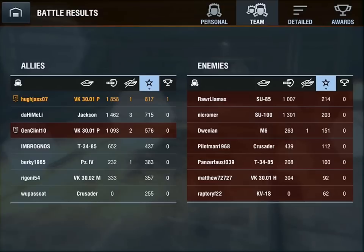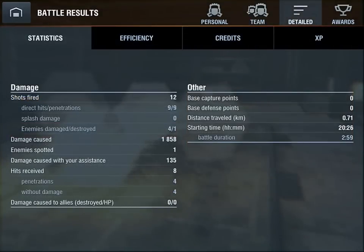Our next closest compadre was in the Jackson: 1,462 damage dealt, three kills, 715 experience points — very nice. Genclint got toasted out unfortunately, but still dealt 1,093 damage, picked up two kills, and received 576 experience points. Under the statistics tab, we fired 12 shots, 9 of which hit and all 9 penetrated and damaged enemies. We damaged 4 enemies destroying 1, causing 1,858 damage points. We spotted 1 enemy and damage caused with our assistance was a further 135 points. We received 8 hits — 4 penetrated and damaged us, 4 did no damage at all.